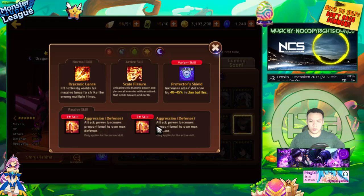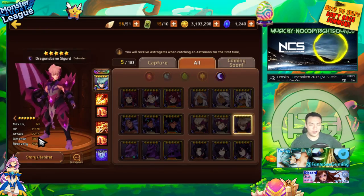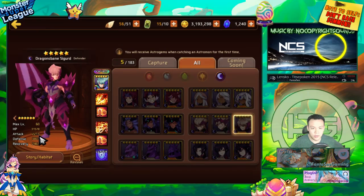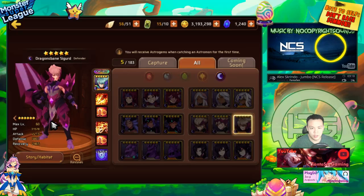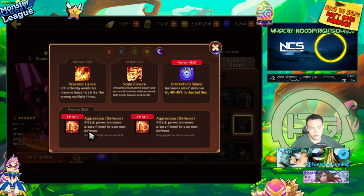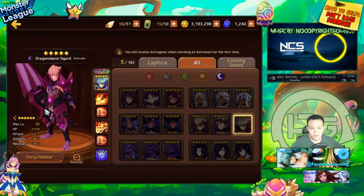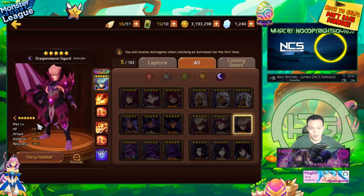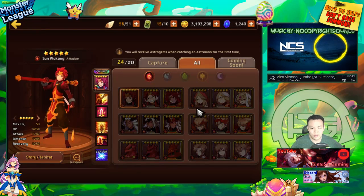Dark Sygfried is insanely strong. He's a defense aggressor on both skills with 3,800 base defense — crazy high. He has high attack and HP, but as an aggressor what matters most is defense, so he's going to deal massive damage. Being dark type gives him 100 extra crit damage so he hits like a truck while also being really tanky. If you can build him with lots of defense, it's going to be crazy strong.